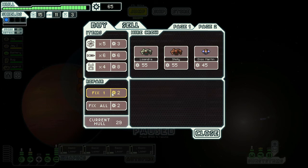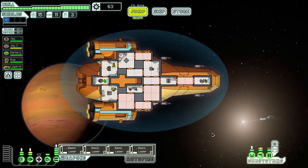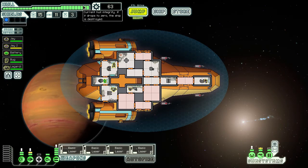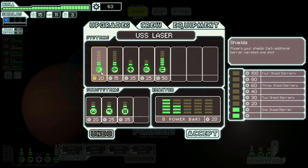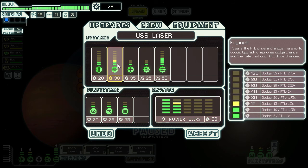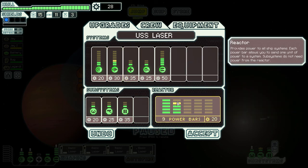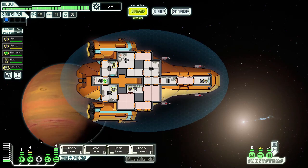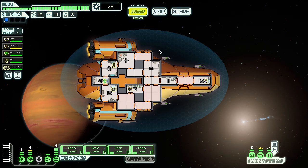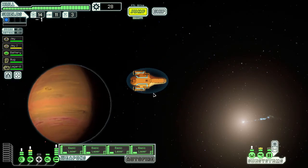The repair rate right now is two scrap per one hull point. I'll top it off — as we go to later sectors, currently only in sector two out of eight, it'll get more expensive. It's best to keep your hull at max. I spent one point to upgrade the engines and bought another bar of power to go along with that. Now I'll jump to the next location.